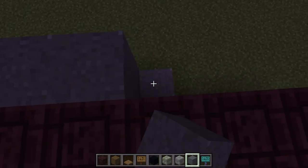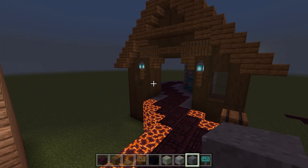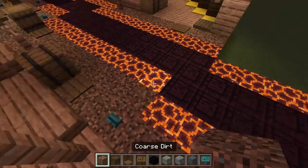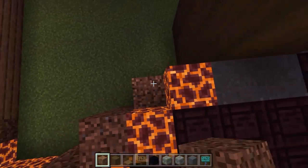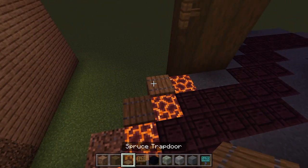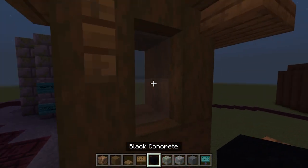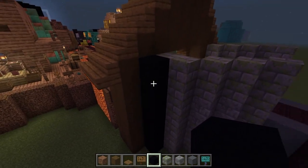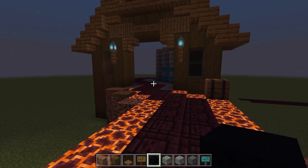On the other side we do the corner and backtrack to connect, following the floor all the way to the exit area, which we'll build later. Coming back to the outside of this area, we add spruce trapdoor details on the diagonal corner blocks and a dead bush on the end block. Black concrete fills the strip to continue the diagonal walls.